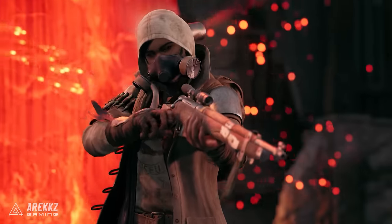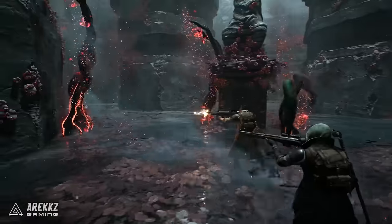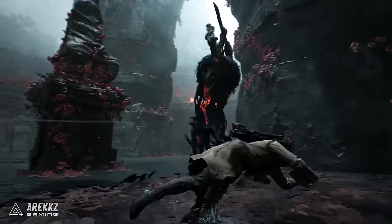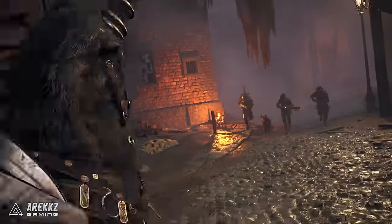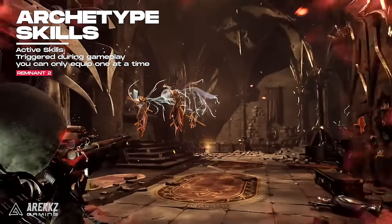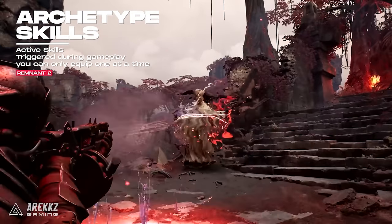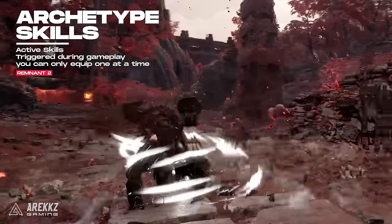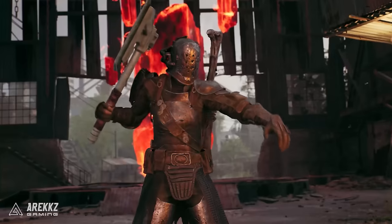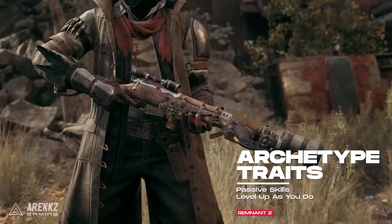Before we go through the classes, let's explain each of those, because this game has some major changes from the first one — or if it's just your first Remnant game, don't worry, we've got you covered. Archetype skills are your abilities specific to each class; they can be triggered during gameplay and you can only have one equipped at a time. You unlock more as you level up and there are three per class. Archetype traits are like passive abilities that level up automatically with you as you level, instead of investing points into them.